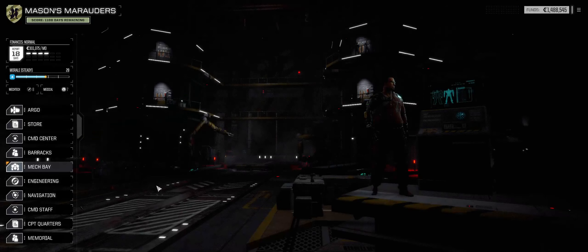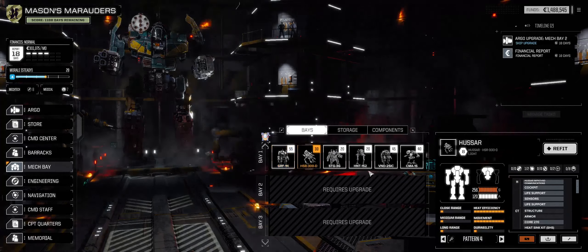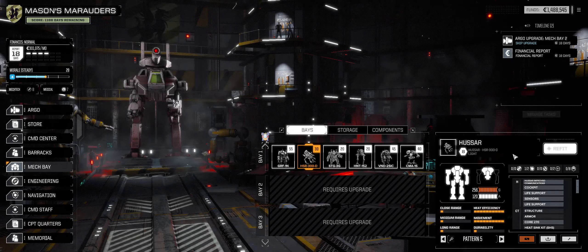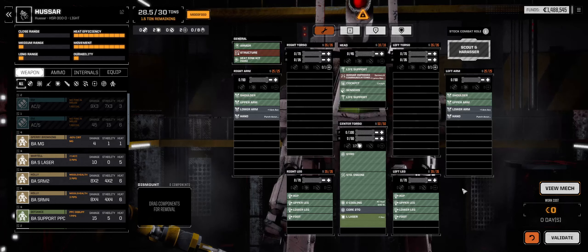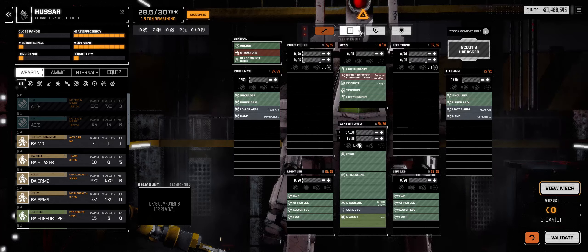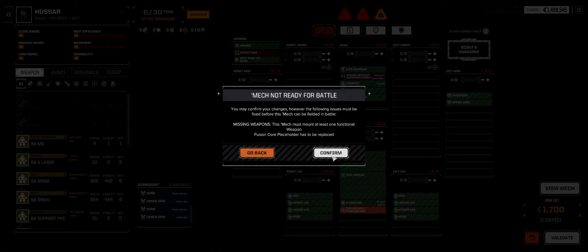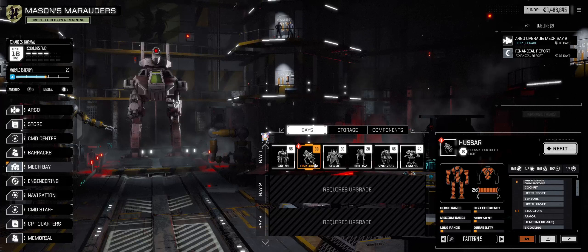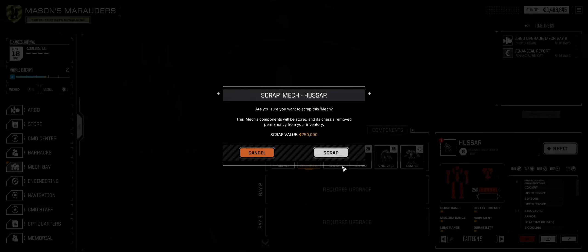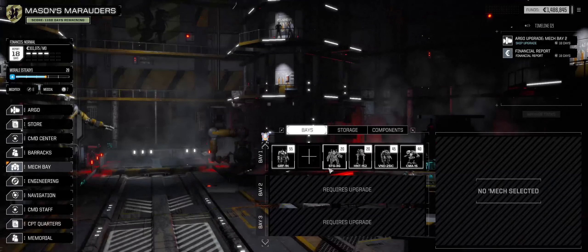Before we go to our next mission, we got a couple of upgrades I'd like to do. The first thing is I want to refit this guy, and basically just rip that down to nothing. That's a pretty good price to scrap it. Let's drop it down into storage.